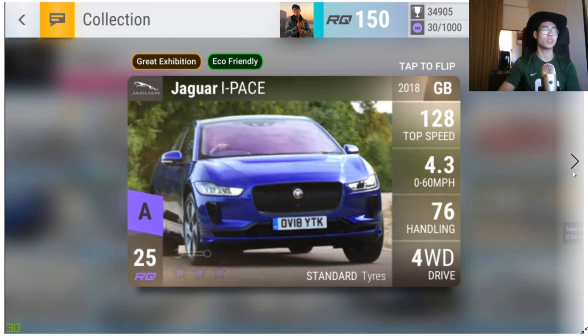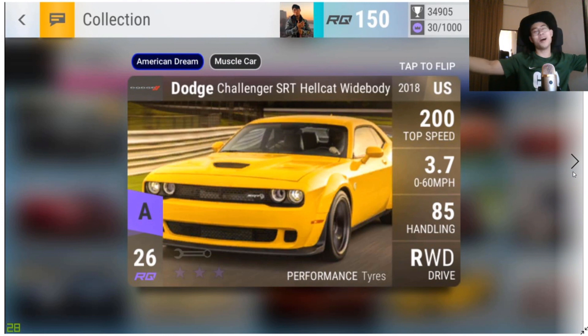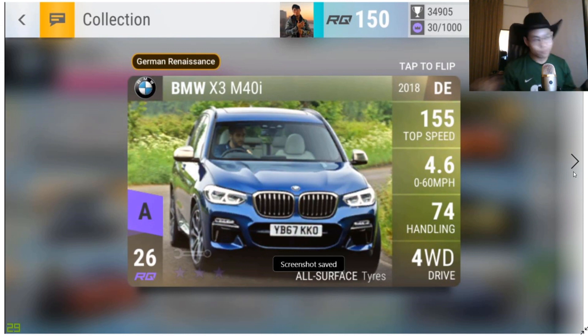The BMW i8 Roadster — not exciting. The Dodge Challenger SRT Hellcat Wide Body gets the Blossom Choice tag, 100%. This isn't even bias — it's one of the best American fast circuit or muscle cars: 94 handling, great MRA, it beats the Corvettes in fast circuit as well. Maxed out around 3.0-3.1 0-60, 233 upgrade target, over 200 top speed. Realistically I'll probably never pull it.